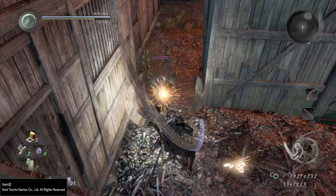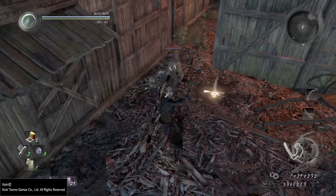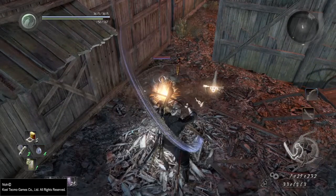As we can see, with 34 parry I took 39 ki damage, and with 80 parry I took only 17 from the same attack.